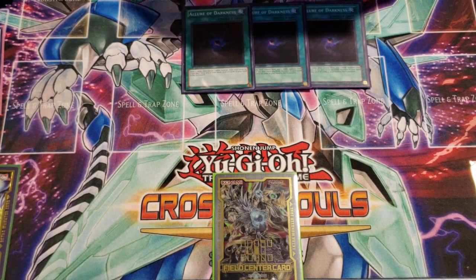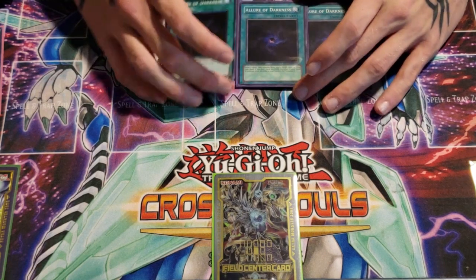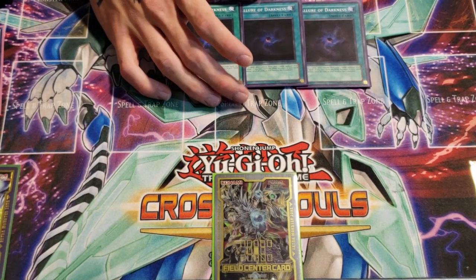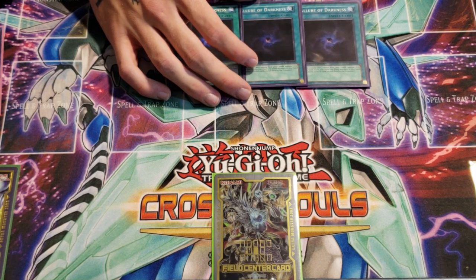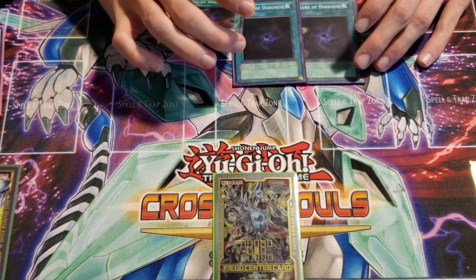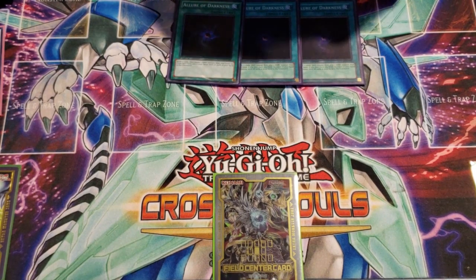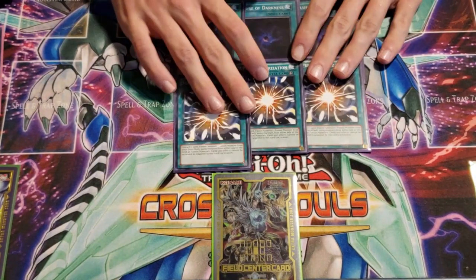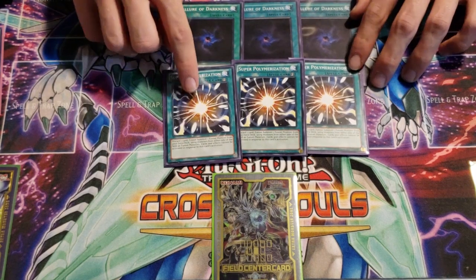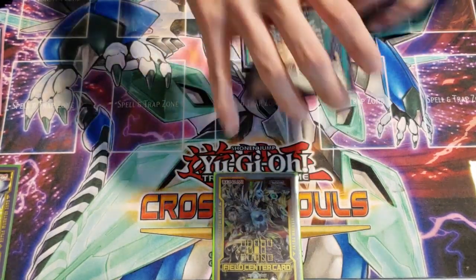I'm probably going to get Extravagance soon — the card shop guy is setting one aside for me so I can finally play it in this build and see if it's worth it in testing. Match four: Willis from Will's Shop played Cyber Dragon, which was awesome. He totally respected that I was playing Black Wings but just kept slurping my board up. He got the right plays, I didn't get the right cards — kind of bricked. I could have played better against him but things just didn't work out.